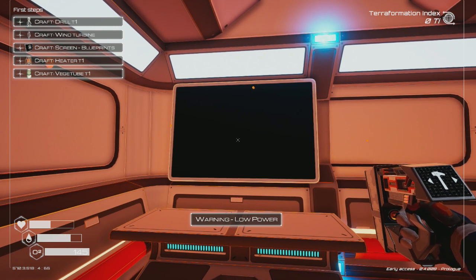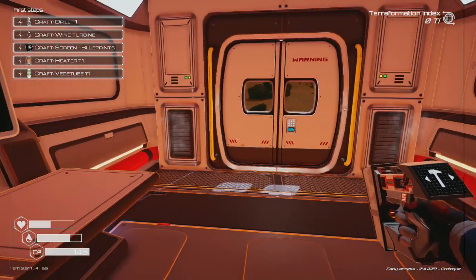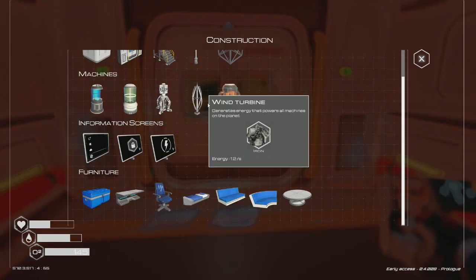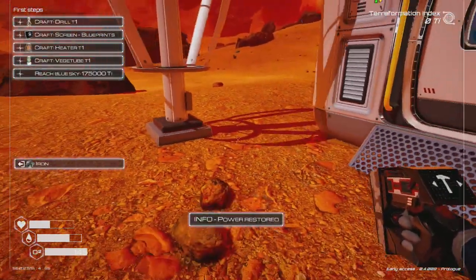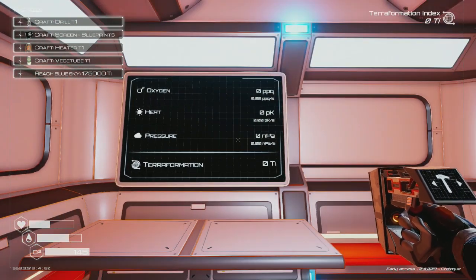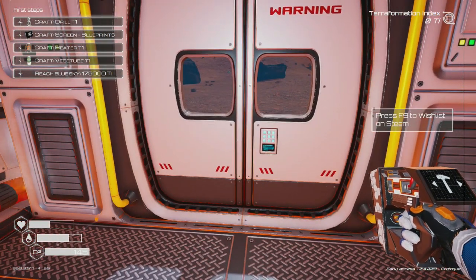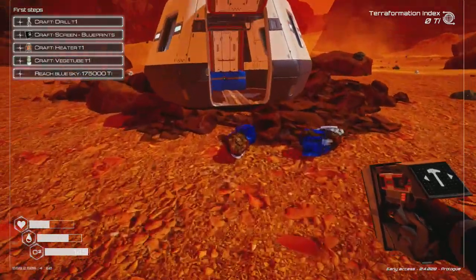I think I need the wind turbine because I need power — energy that powers all machines on the planet. Building it right here. Now we've got power! But oxygen is at zero and pressure is bad. We need blueprints apparently — just need iron for that. Building one thing at a time.